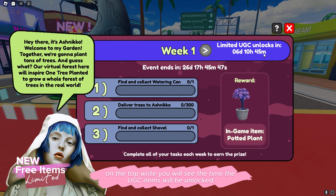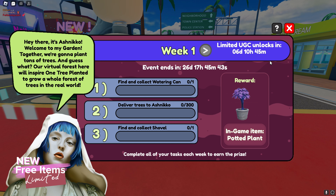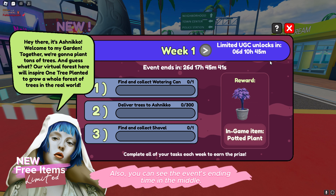On the top right, you will see the time the UGC items will be unlocked. Also, you can see the event's ending time in the middle.